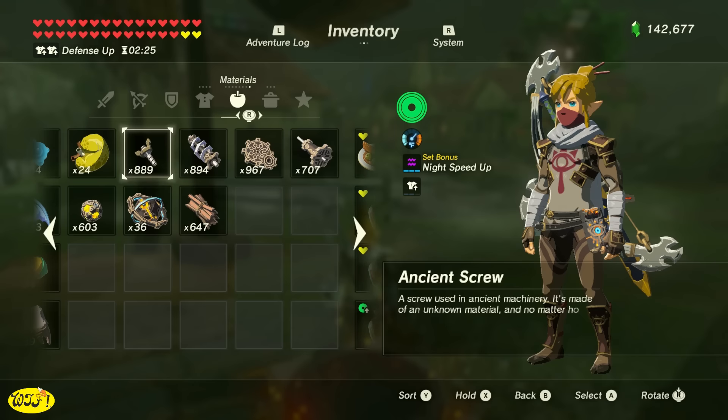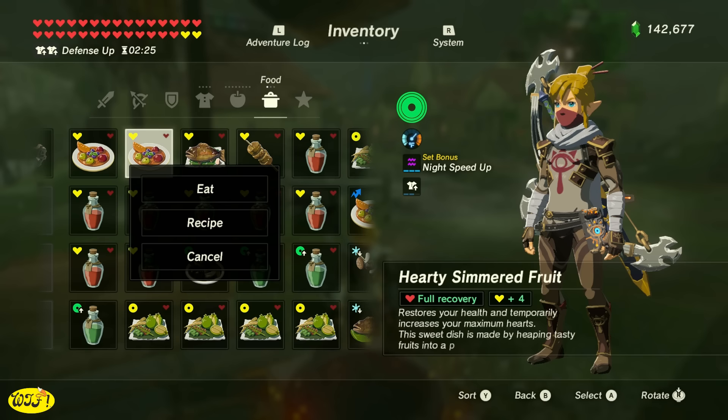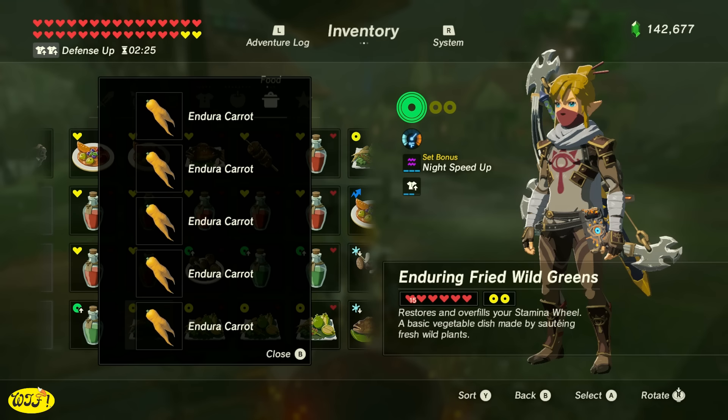Get yourself some extra hearts too. You can cook up five hearty durian and it's going to give you 20 extra hearts. I just cook up however many I need — don't waste your hearty durian. We can also cook up five endura carrots and that's going to give you two extra stamina wheels, so just cook up whichever one is going to work best for you.